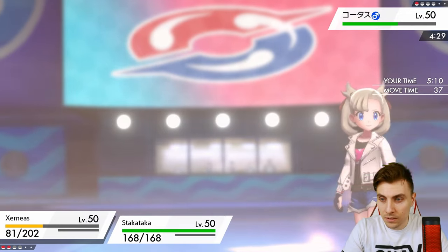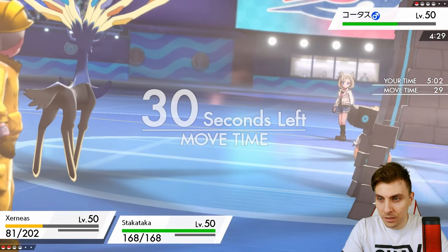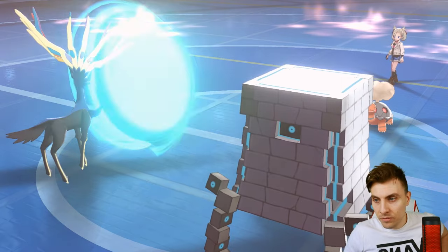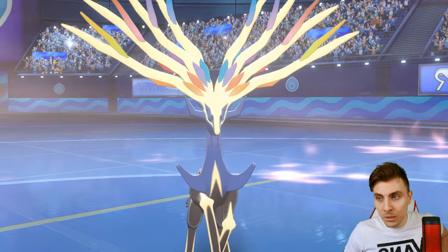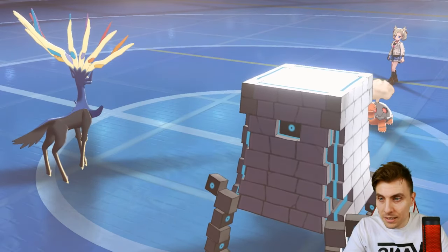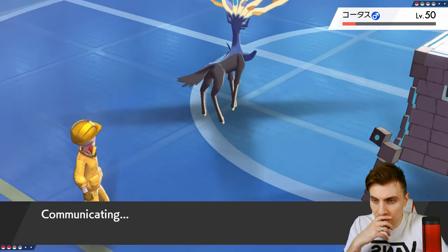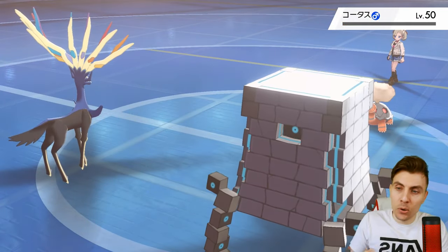Do we Wide Guard again? These Torkoals sometimes only have spread attacks. We could attack - probably take an attack and Wide Guard again, because a single-target Earth Power isn't going to take down Xerneas. They've only got Heat Wave as a spread option. The Wide Guard keeps locking them out, and Psyshock hits on the Defense stat - against a defensively built Torkoal that's useful. A Body Press now should be enough to finish it. Brilliant - good game to my opponent!